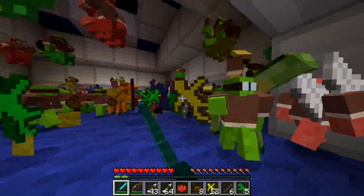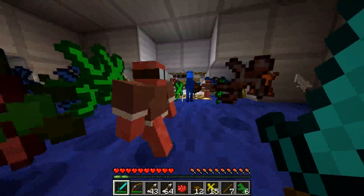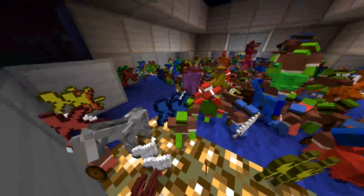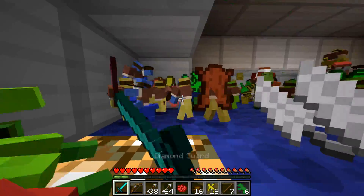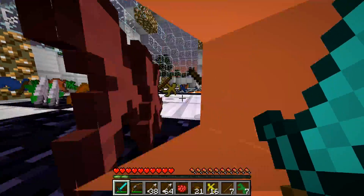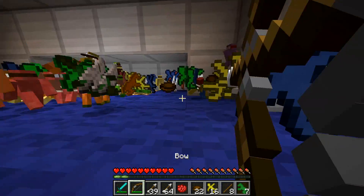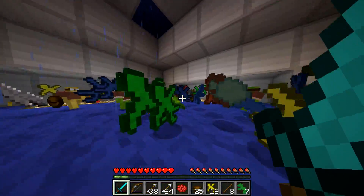Looks like a lot of greens here — hopefully I'm hitting the green guys. We're starting to kill some of them off. I'm still seeing a lot of red guys so that's a good sign. There are blue dudes on a horse and a turtle. I'm a bit scared to shoot randomly because there are still a lot of my team walking around. There's a lot of yellows. I'm just going to kill everyone in the corner — it looks like mostly green. We're killing them off. There are still a lot in the corner.